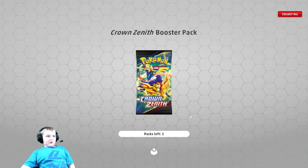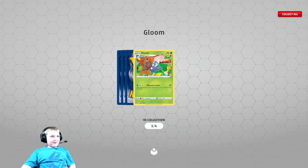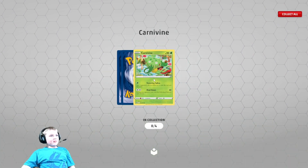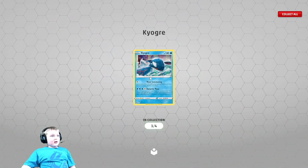And we're on to our last pack of Crown Zenith. Coffee. Gloom. Carnivine. Fire Energy. And Kyogre!